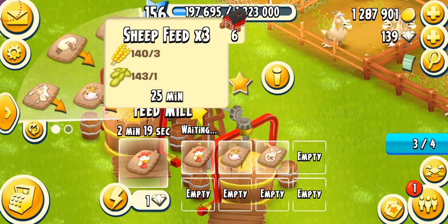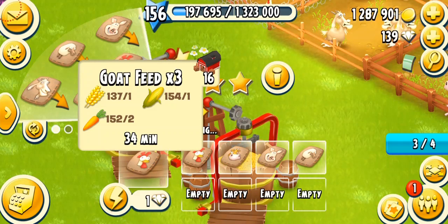The sheep feed is going to need 3 wheat and 1 soybean. It's going to take 30 minutes, or 25 minutes on a fully mastered machine. The final is the goat feed, which takes a lot of time — level 32, and it's going to take 40 minutes or 34 minutes on a fully mastered machine. You're going to need 1 wheat, 1 corn, and 2 carrots.